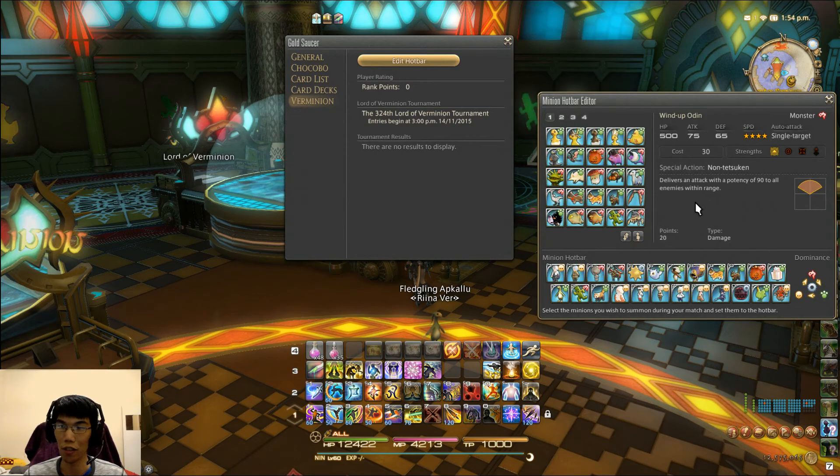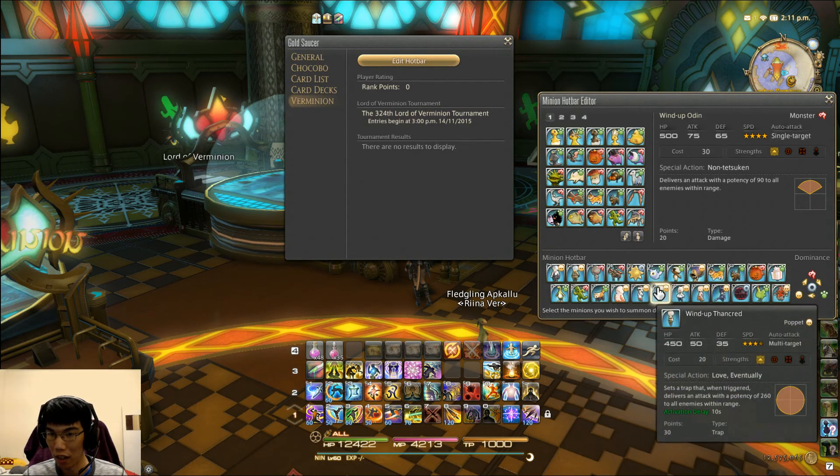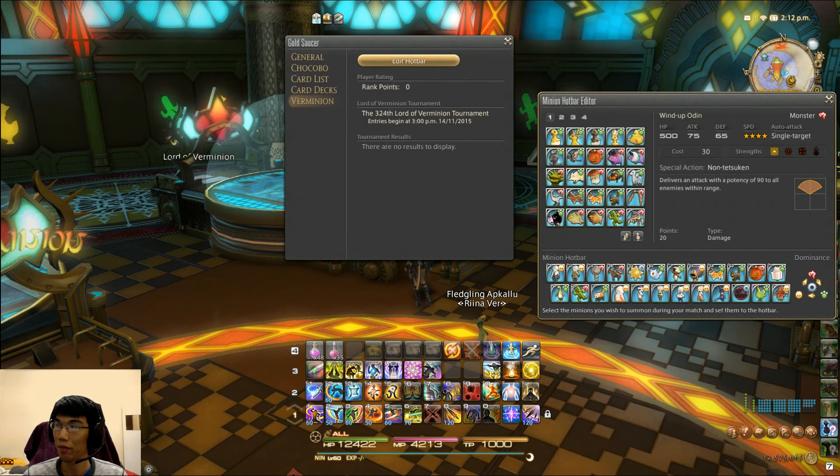The third all-round fighter I would suggest is Windup Odin, who has 500 health, 75 attack, and 65 defense. He's a veteran reward — after you have subscribed for 360 days, you will get him. What you ideally want is a decent amount of health, high attack, and high defense as well.